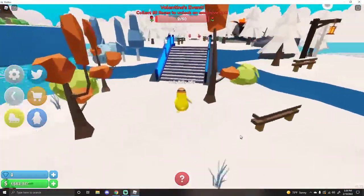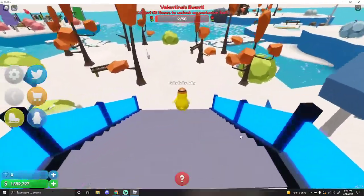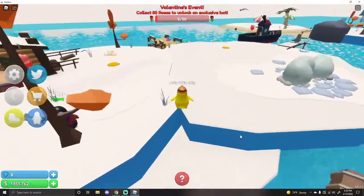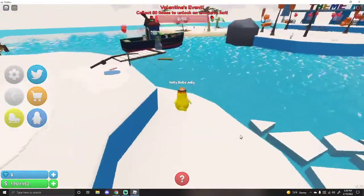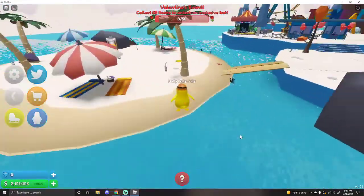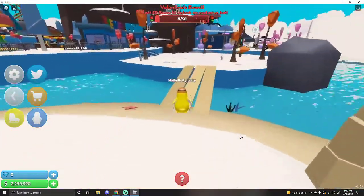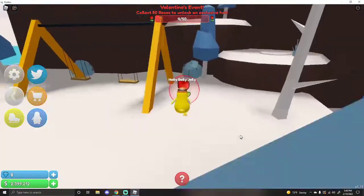Let's go look for some more roses. The problem is there are 21 islands. So if you're just starting out, this event should be fast and easy. But if you have all of these islands, you're going to be running around like crazy trying to find those roses. I found one — I see another one. You can see the red circle around them. I really want to see what I get for it, but I don't know how long it's going to take. Alright, got one.